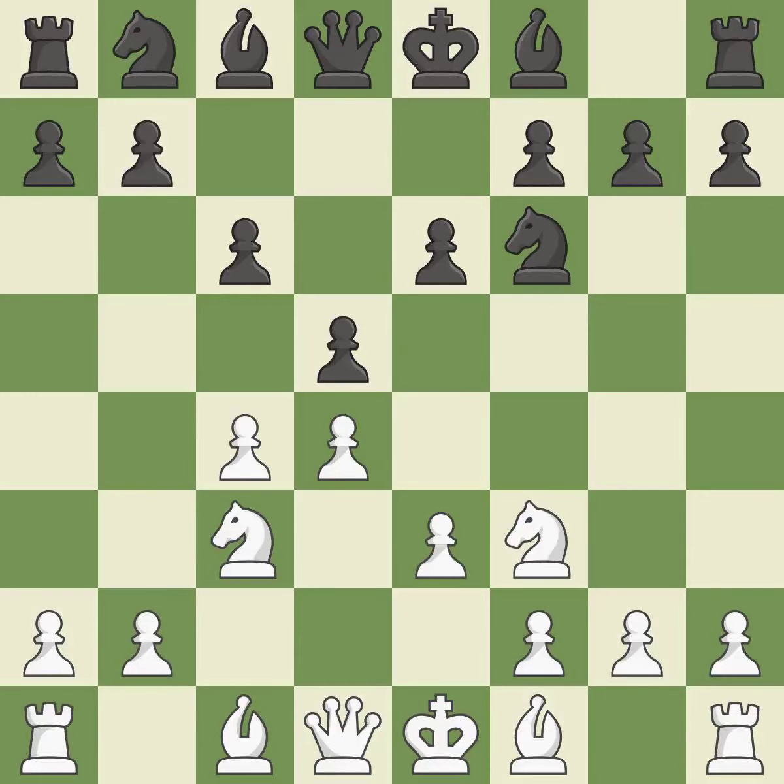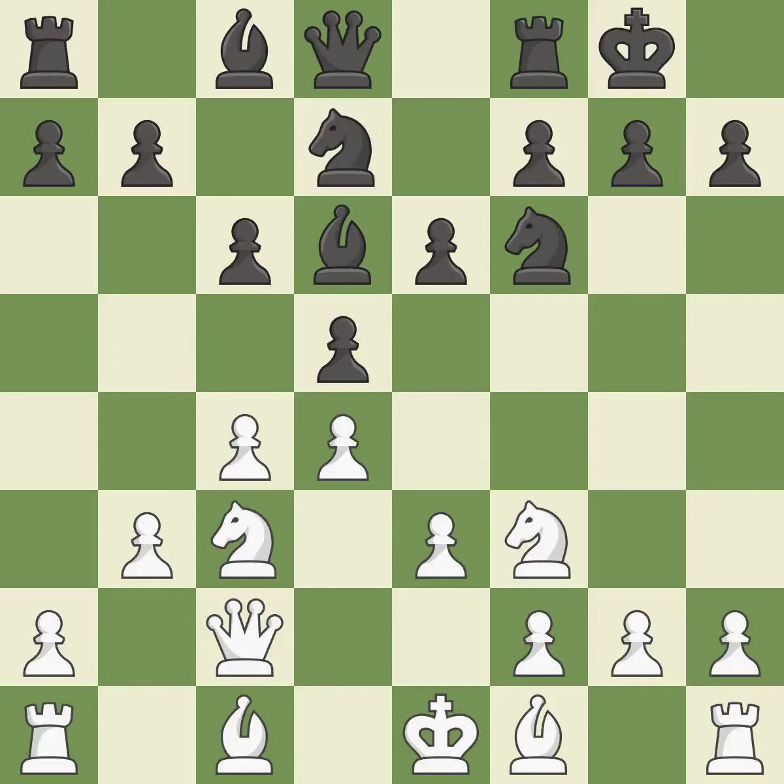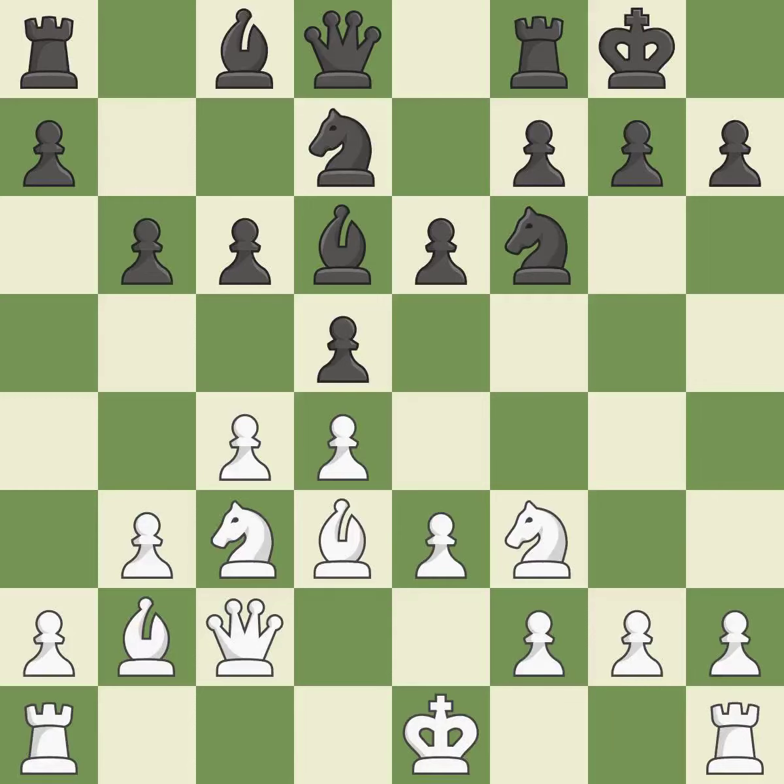Nf3 controls the e5 square, advances the knight toward the center, and helps the d4 pawn. Nf7 develops the knight toward the center and fights for control of e5. Qc2 develops the queen and controls the e4 square. By moving a bishop from its initial square, this activates it. Castling gets the king to a safer square out of the center of the board, while also developing a rook. Castling kingside tends to be safer because the king is further from the center. By positioning the bishop on a potent diagonal, this fianchettos the bishop.